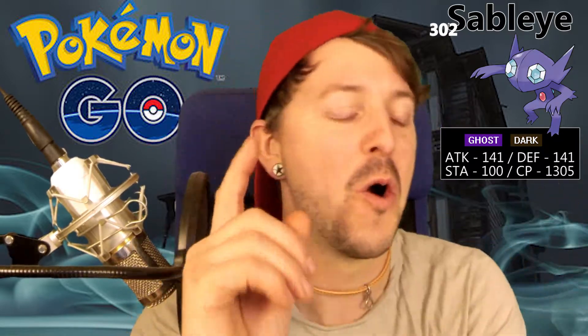Pokemon number one is gonna be Pokemon number 302, and that is Sableye, who is a Ghost Dark type Pokemon. Its stats are: attack of 141, defense of 141, and stamina of 100, with a maximum CP of 1305. So not a great Pokemon unfortunately, but there's gonna be a bit of a theme here.